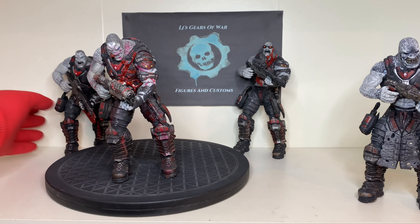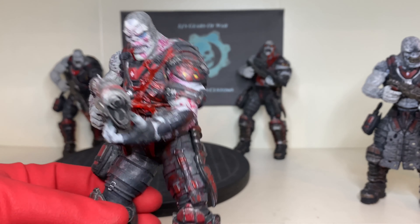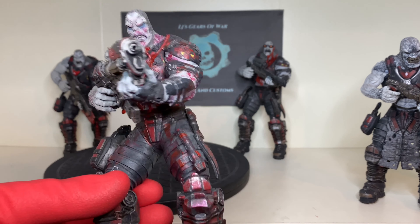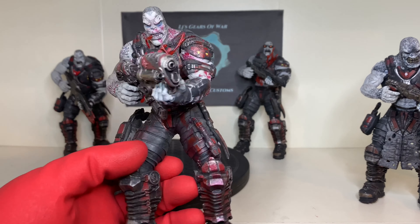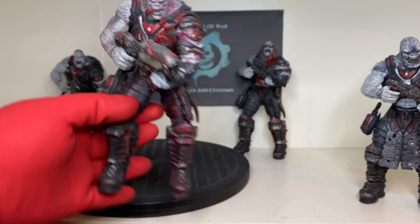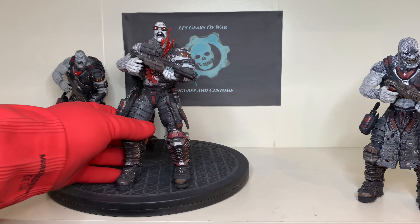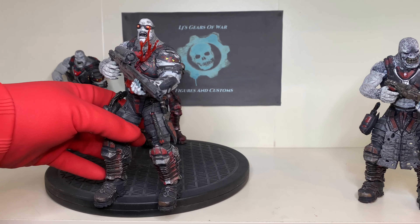So you've got screaming face locust there, then we've got a chest damaged one. He's basically what is known as the dead and revived locust — he's dead because he's been chainsawed, but then a Kantus brings him back and he's still got the scars, but they've healed, just covered in blood. And then I used a broken chest open locust to turn him into a chest open sniper, just to make that slight difference.